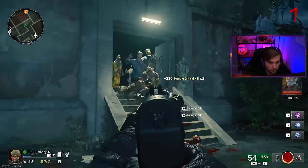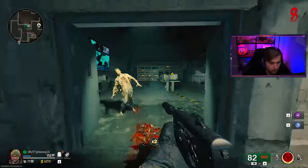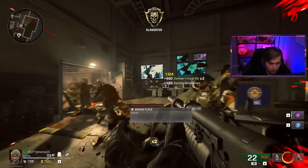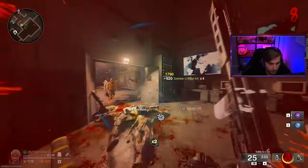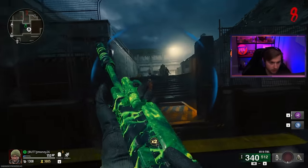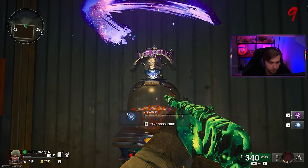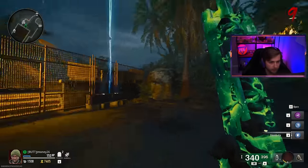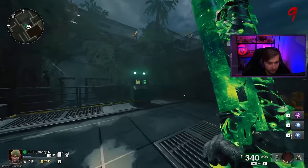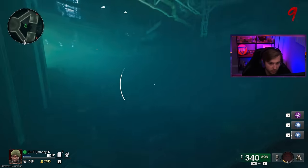We got a Frenzied Guard going — let's pop it and try to get as many kills as we can to rack up points. Out of ammo already, but instead of buying ammo we'll just go right over here and buy pack-a-punch. Let's reroll for our gobble gum — nope, got Shields Up though. That'll help our one shield plate last a bit longer, so at least we get our bang for our buck.